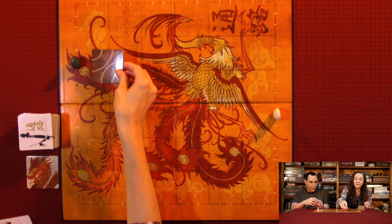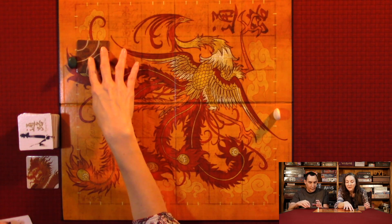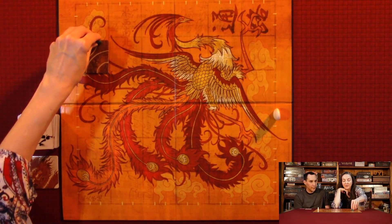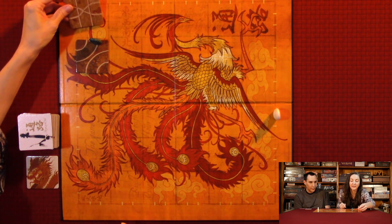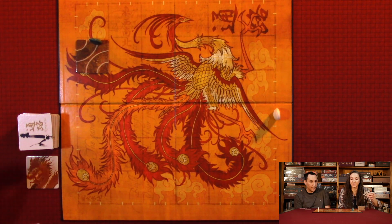When you place a tile — let's just say I'm placing this one — you move on the line you're on and move your stone to the end of that line. The way you lose the game is if you can't avoid it; if you have another play, you can't cause yourself to purposely lose the game.